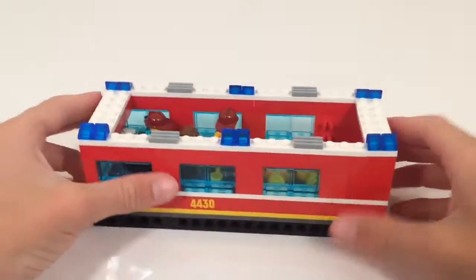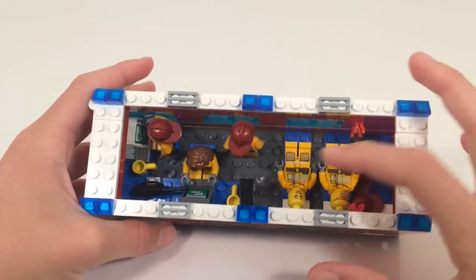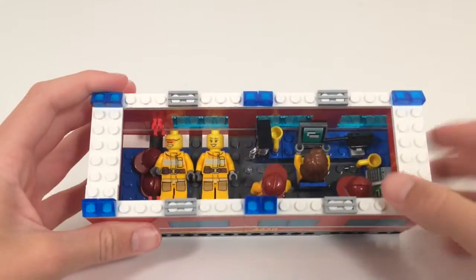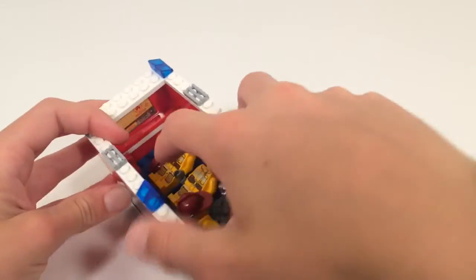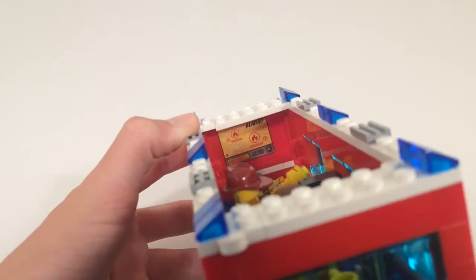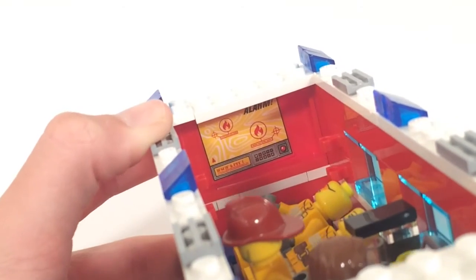I can remove the roof right here and set it aside to look at the interior detail. I do have some firemen in there right now. As you can see there are three beds right here, and then just a couple of clips on either side to hold some accessories. And a little map — you can see that right there — that shows where the various fires are.